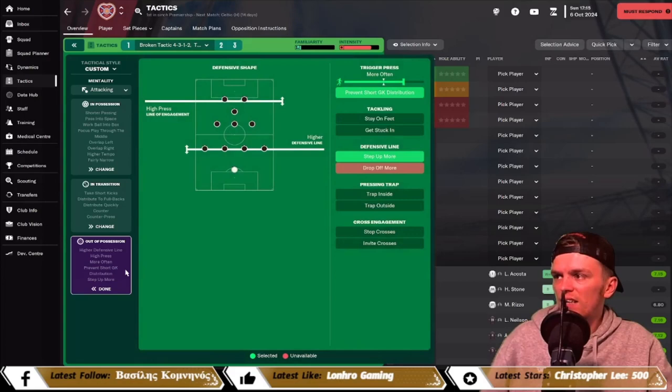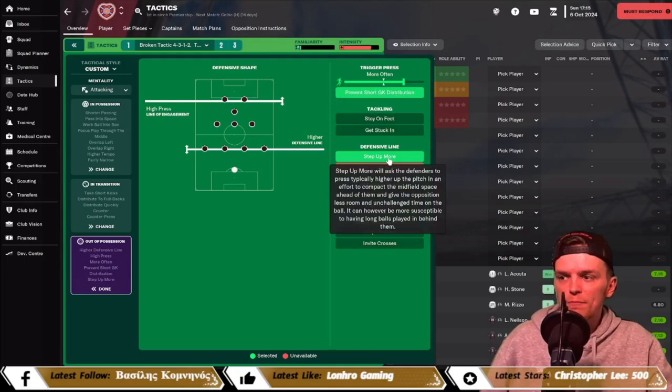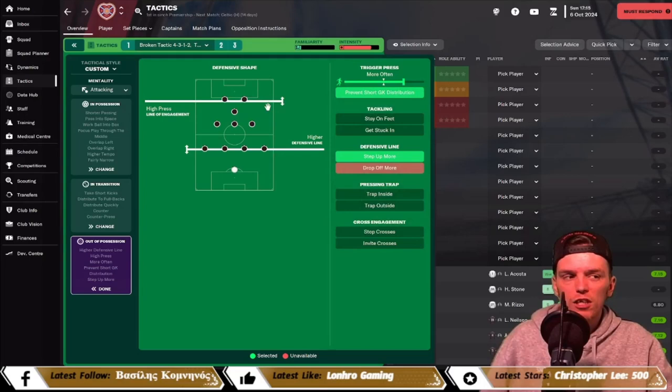In our defensive shape we have a high press, a higher defensive line, prevent short goal kicks, a much more often trigger press, and a defensive line set to step up more. A couple of the changes from last year include the step up more setting and adjustments to the lines overall — just a few tweaks from FM22.